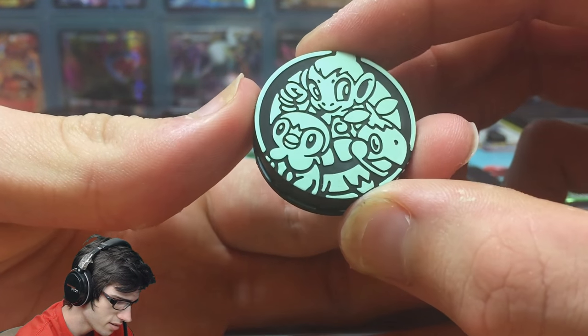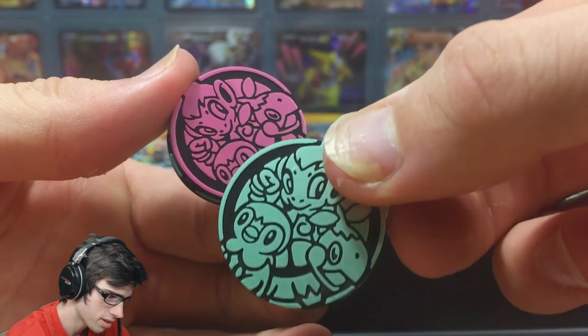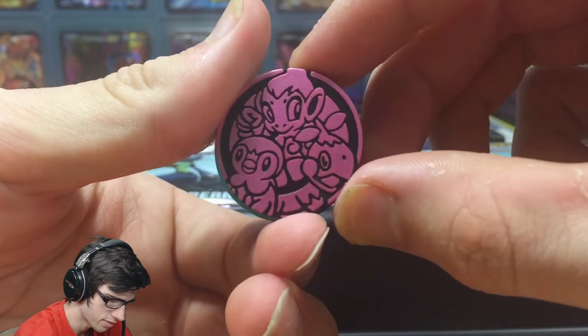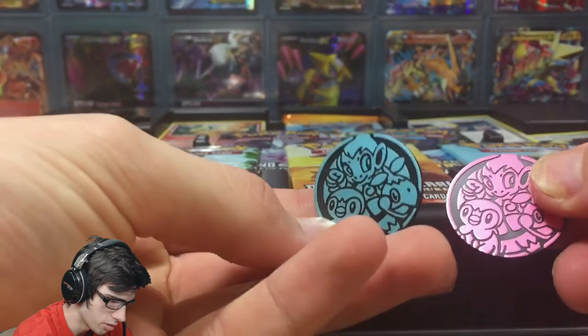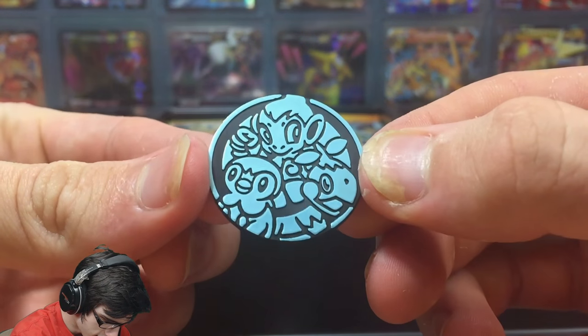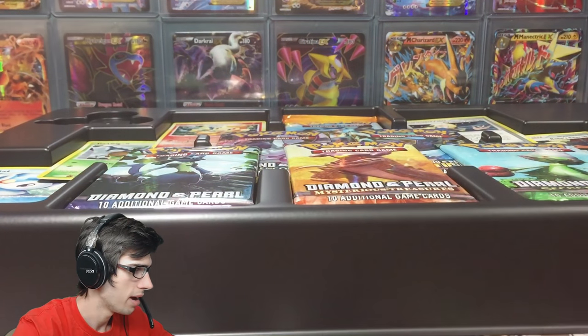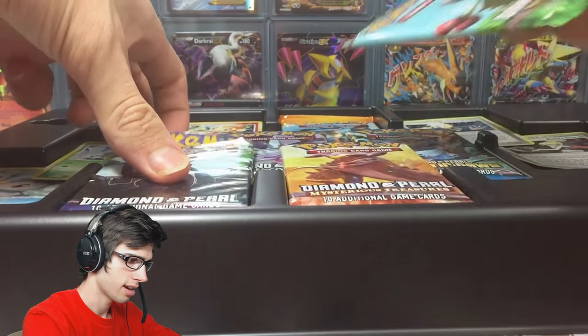We've got the first coin with the three Diamond Pearl Platinum starters. We've got three different color variants — my favorite color would probably be blue. Three little flip coins, not bad. Let's throw them to the side and grab the packs out.